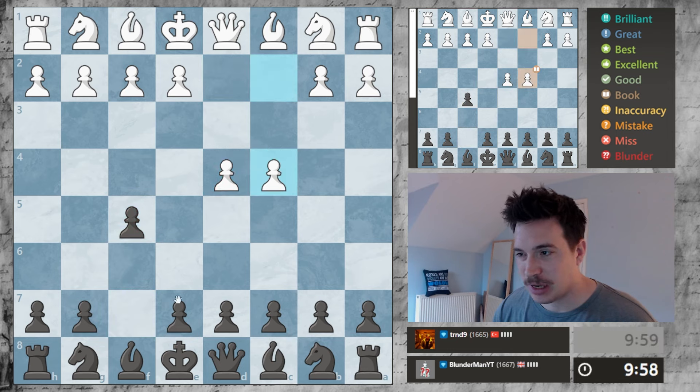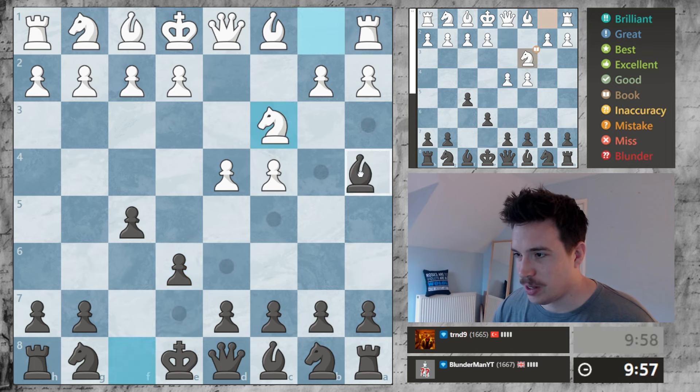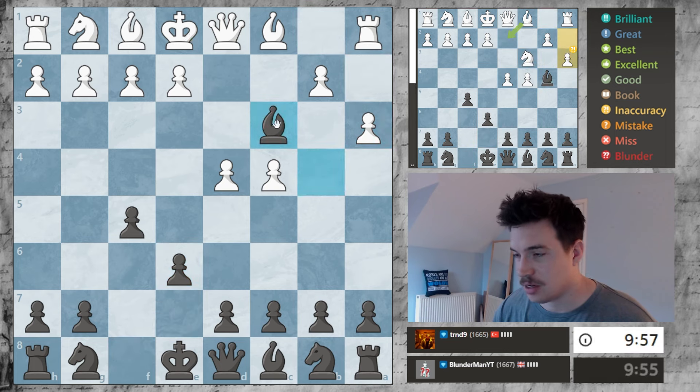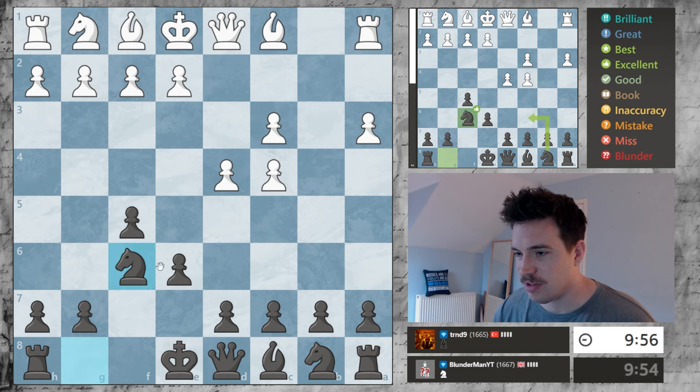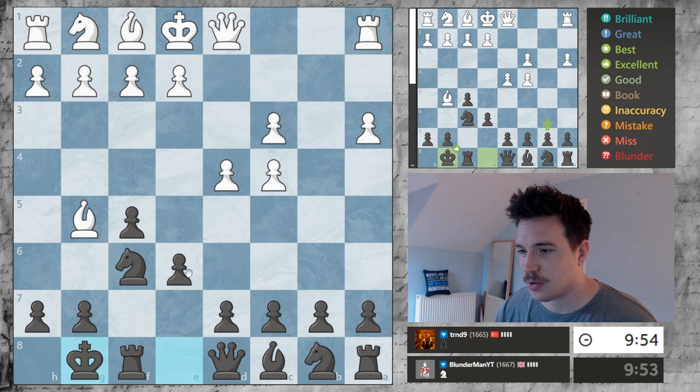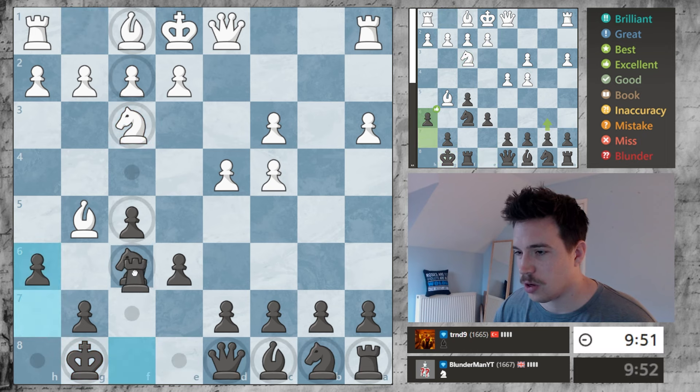We're going into a Dutch and we'll put the bishop out here to pin this bishop to the king. He's going to attack us so we'll take that and develop our knight to f6.